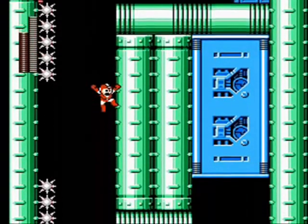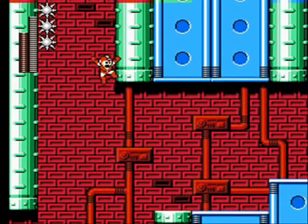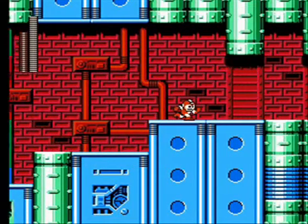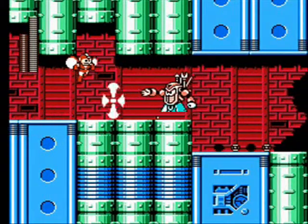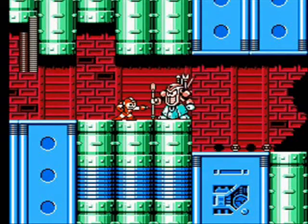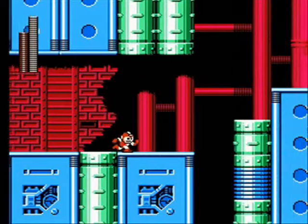And we got a bunch of energy if you want to fill up. And we got this area here which will fill up your regular weapon energy, so if you need to stock up. And we fall down to the same area. Easily avoided blade. There we go. And some more energy of both kinds.